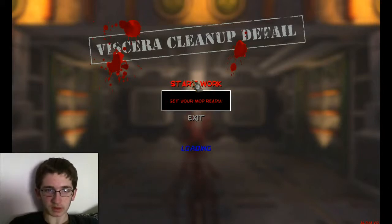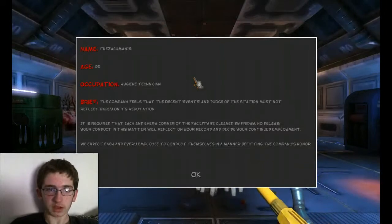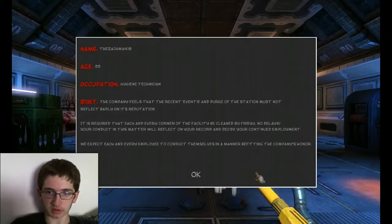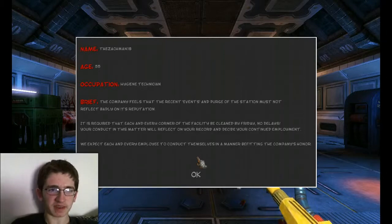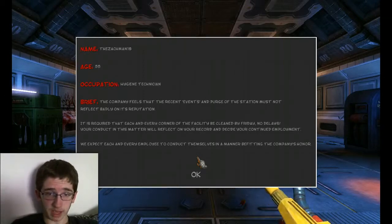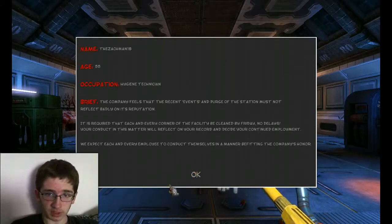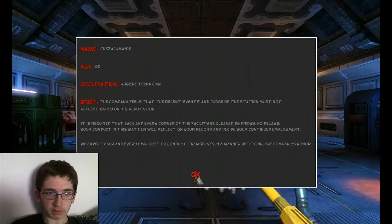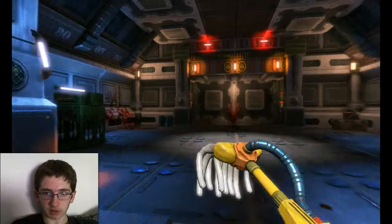It's sort of like what the janitor would be doing if it were like Dead Space, because I saw a little trailer for it and it looked kind of like the Dead Space space station. So the character's name is Zachman18, age 55, occupation hygiene technician. The company feels that the recent events and purge of the station must not reflect badly on its reputation. Each corner of the facility must be cleaned by Friday — your conduct will decide your continued employment.